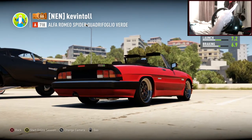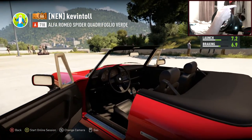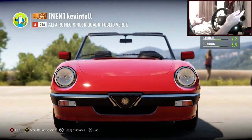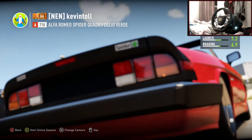Last car build we made this — this is an absolute hidden gem. This Alfa Romeo Spider Quadrifoglio Verde. My best drift car is actually my best drift car right now. Absolute hidden gem. It's crazy.